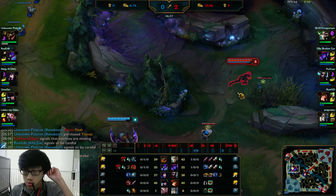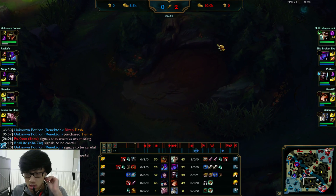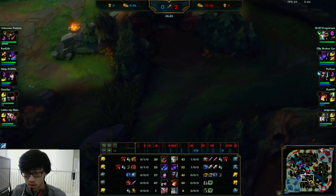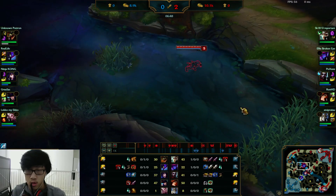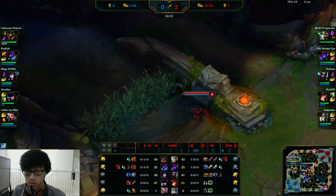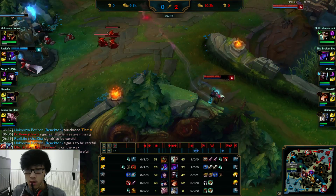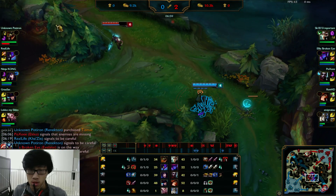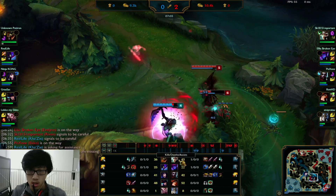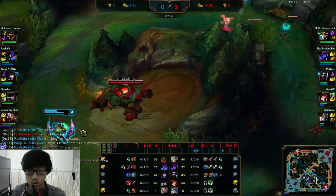Walk away from him there — smite at the gromp. Now you're heading back down towards your bot side. This is good for you because your red buff is going to come up, your Krugs are already up, and your raptors are going to come up. He's got 22 CS now, but you actually can't predict what he's done because you haven't seen him enough.